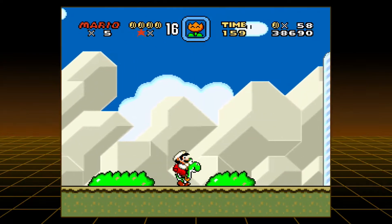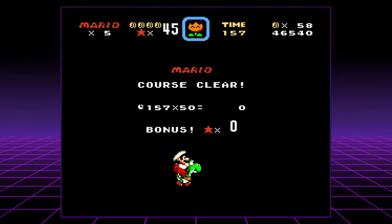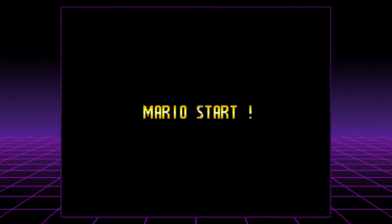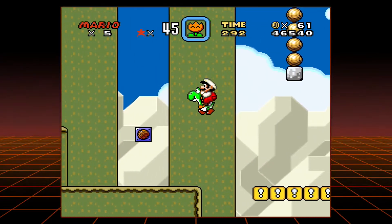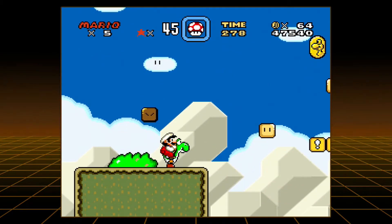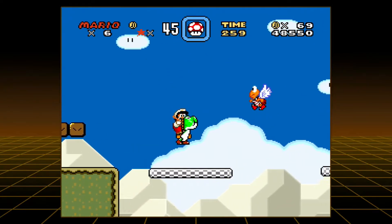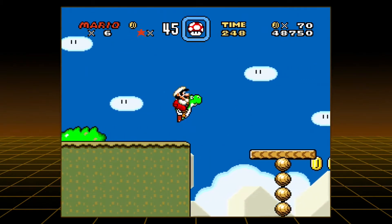I know I could just Google this, but you know what, I'm a scientist. Oh — what about Yoshi coins? What if there's a secret Yoshi coin in that box? What if you need to have gotten all the Yoshi coins first? Google is the option of last resort here. I killed him. So we're at 70 coins now.